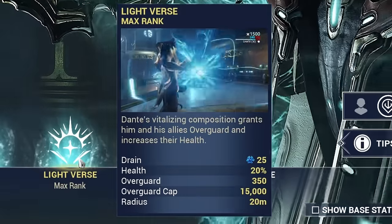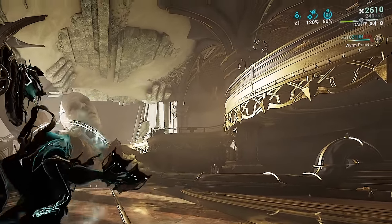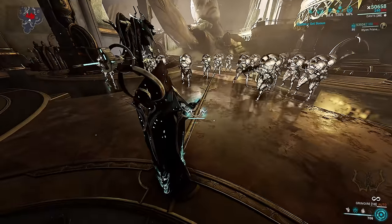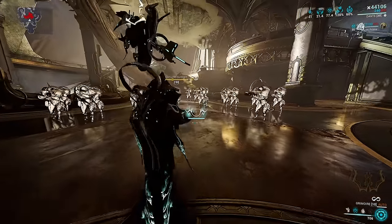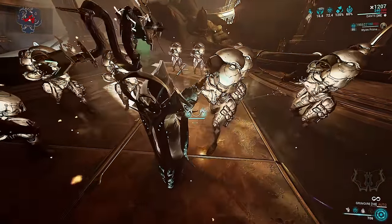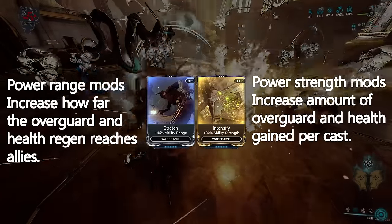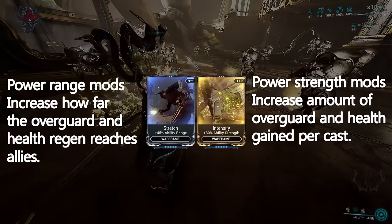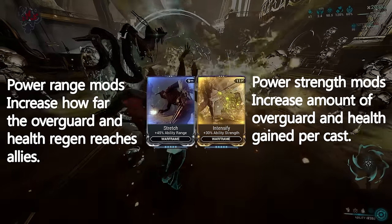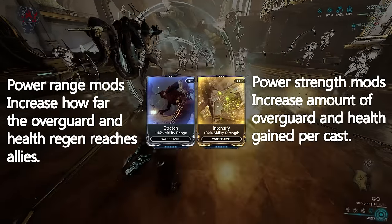Dante's second ability is called Lightverse. On cast it will regen a percentage of lost health and grant overguard to Dante and nearby allies. Overguard is like a shield over the top of your original shield and health bar — when you have overguard you can't be knocked over and you won't be affected by any status effects, for example bleed procs or toxin procs. The amount of health and overguard granted is increased with power strength mods such as Intensify, and the radius is increased by power range mods such as Stretch.